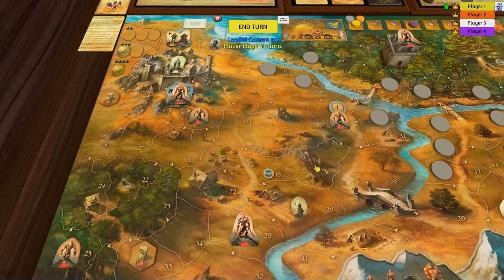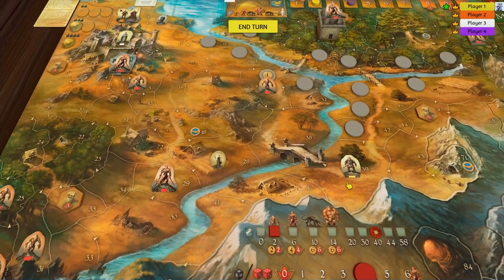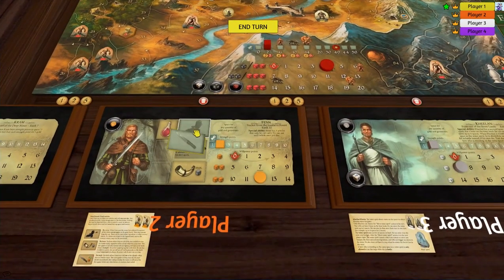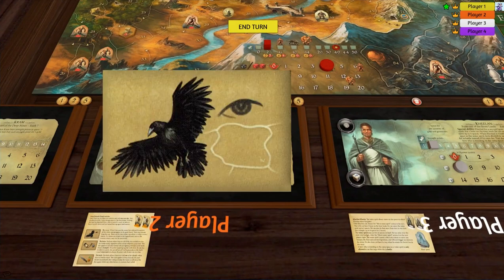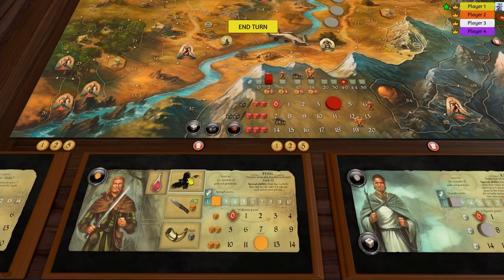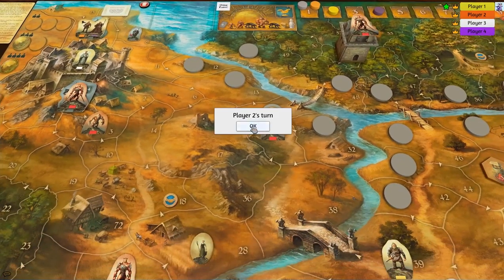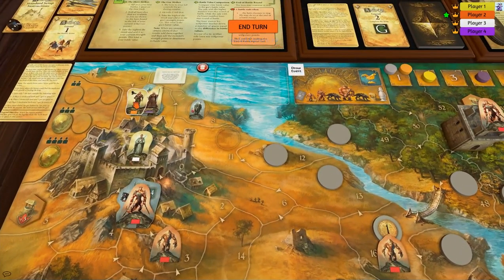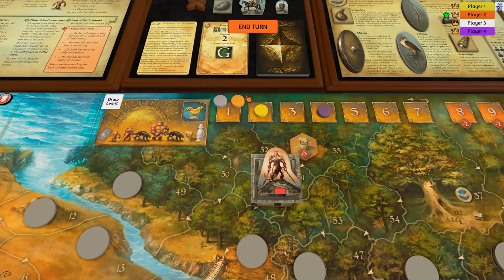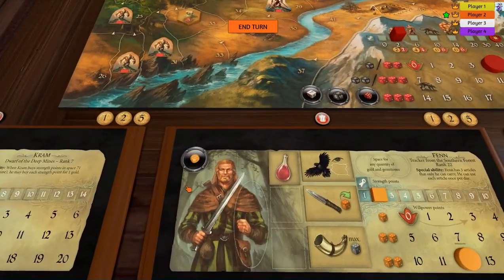We're back to the dwarf; he's going to move one spot. I could move him all the way but I like moving people in individual sections. You might wonder why I haven't used the crow to peek at anything — it's because I'm going to use the crow to peek at the rune stones when they come out. You'll see that in action. Okay, so that's the end of his turn.